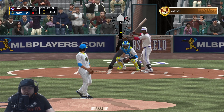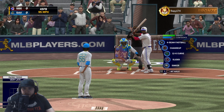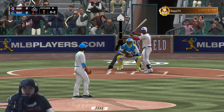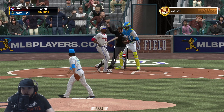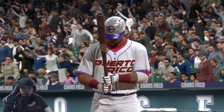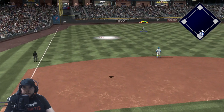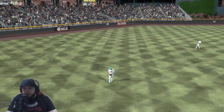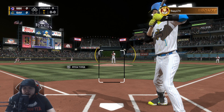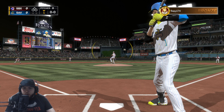I want to show off Troy Tulowitzki in this video, but I can't even hit a fastball. He threw two in the same spot and whiffs on the third one. This one's popped up — Trout will be underneath it, we're gonna get that out. I absolutely hate playing in Colorado due to the altitude and all the home runs.